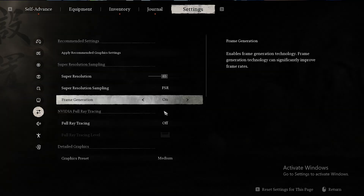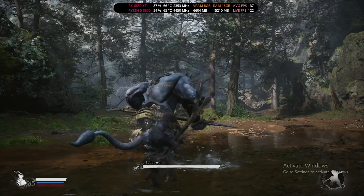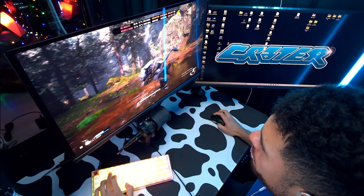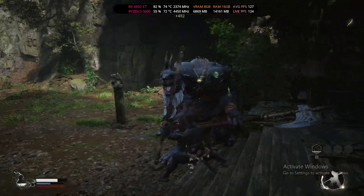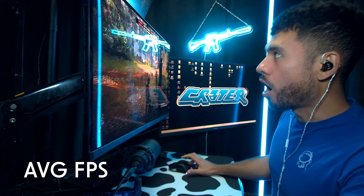Black Myth: Wukong, medium settings. Boss battle. Oh my... okay, we're doing better. There we go, that's how you do it. Average FPS for Black Myth Wukong: 127.